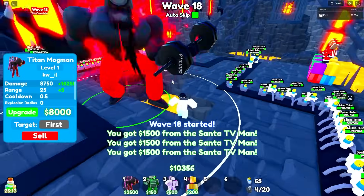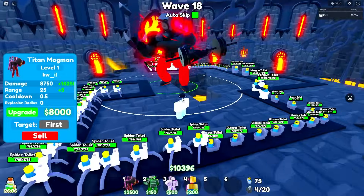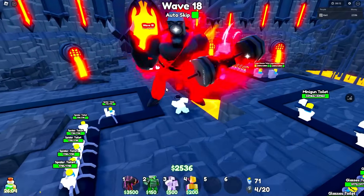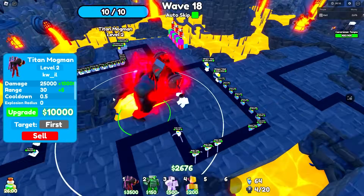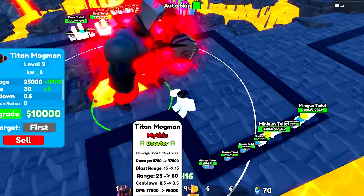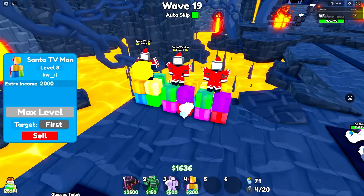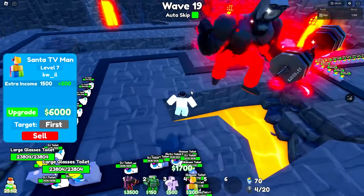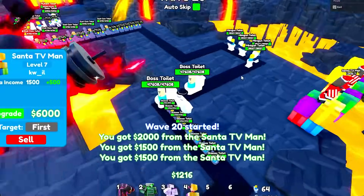He's just stomping on them! He's one-shotting them — what the heck? Let me go free cam real quick — look at him, super sigma jawline. He can take 10 stuns. Upgrade him once — look at that, 25,000 damage on a 0.5 cooldown and he's just stomping on them. He's also for some reason a booster, which is really weird — I didn't expect a unit like this to be a booster.